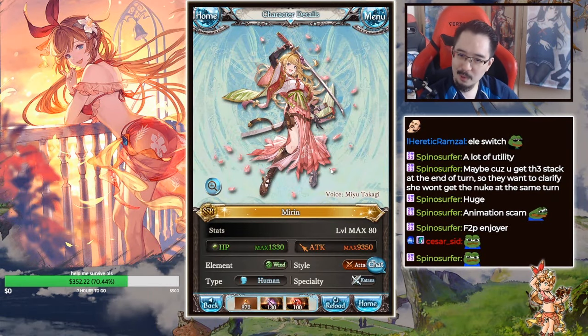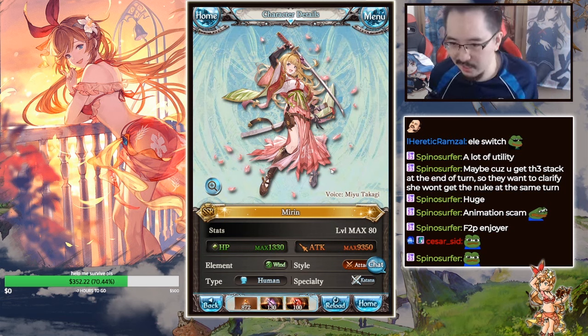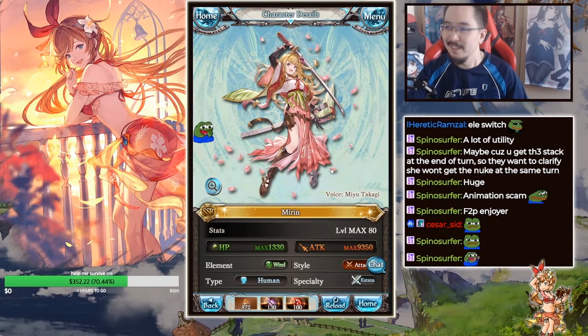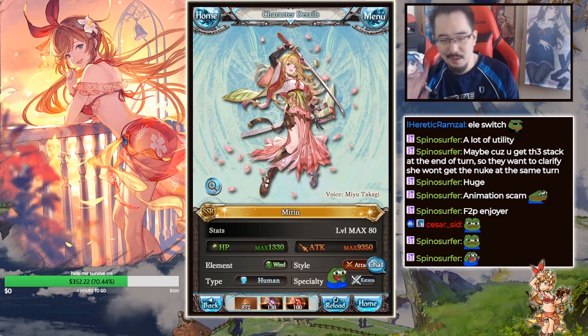One of the crowd's favorite characters, Mirin, finally got her subtackable SSR version. All this time she didn't have an SSR version that was subtackable or non-limited — all her SSR versions before this were limited. She only had a Christmas and summer version before this, so there was no normal one. We finally got it!